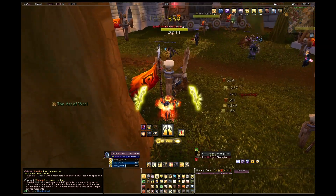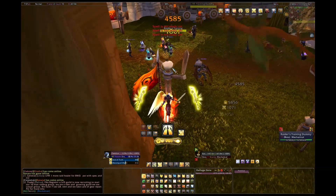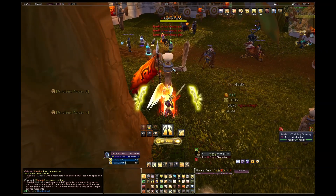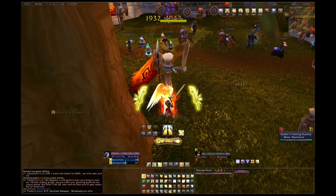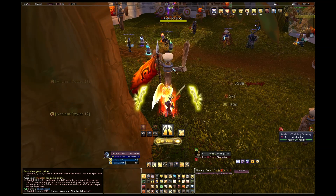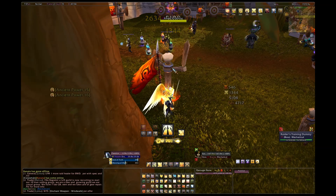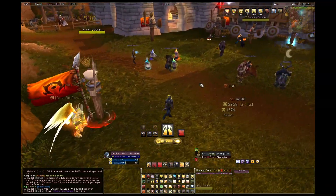Popping zealotry — now it's on cooldown and you can see it. Guardian of Ancient Kings did the exact same thing. To show the potion tracking working, I'll use one — and now you can see it disappeared from the top center row of my aura buttons. It's active, and in approximately 55 seconds that icon will reappear under my CLCRet console.